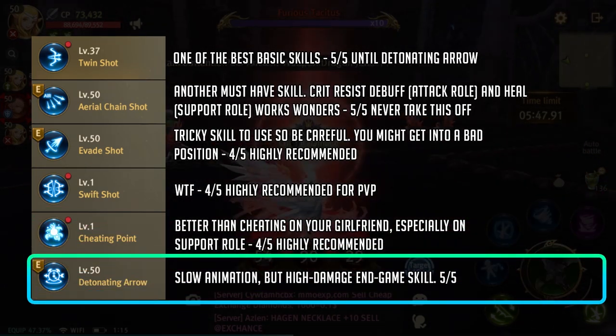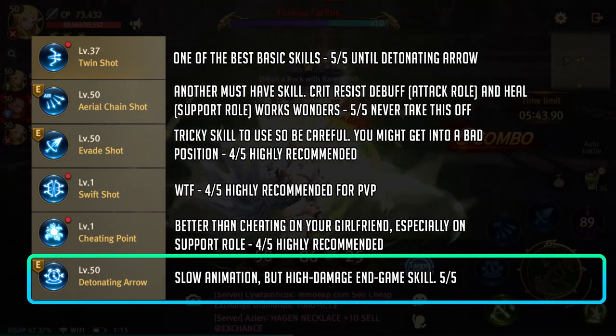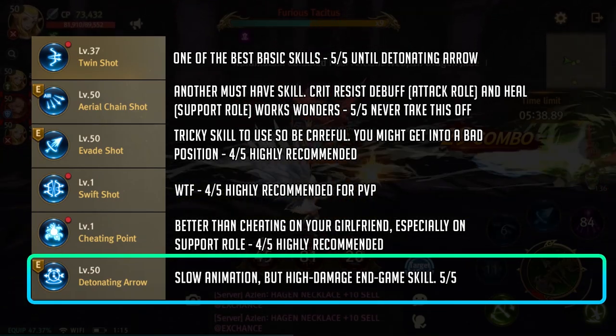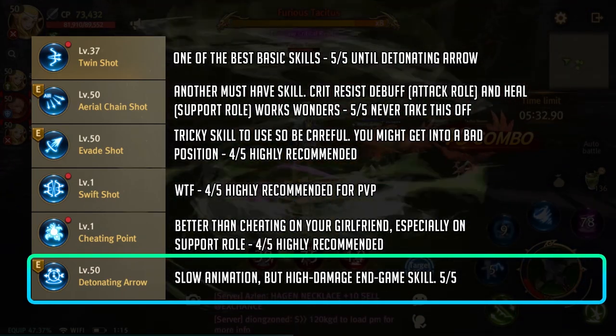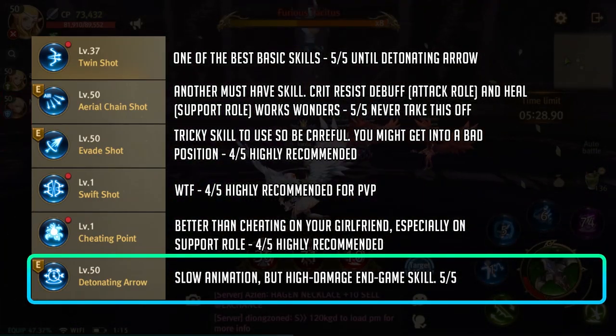And lastly we have detonating arrow. The only downside to this is the long animation — it is a glorified evade shot. The great thing about detonating arrow though is the raw damage you can get from it and the AoE. This is your end game skill at the moment and I suggest taking this over twin shot in the long run.